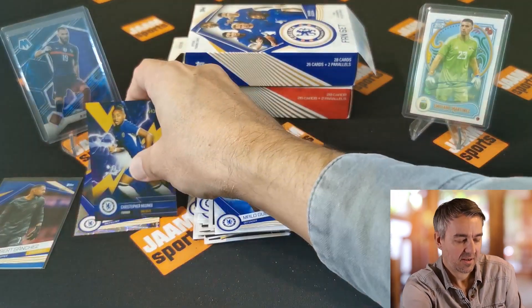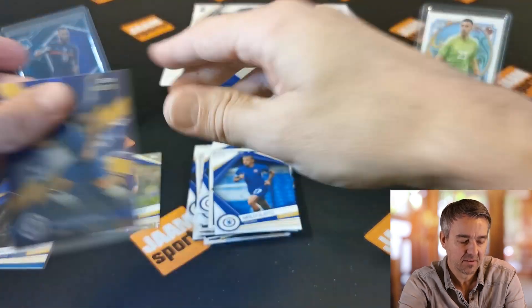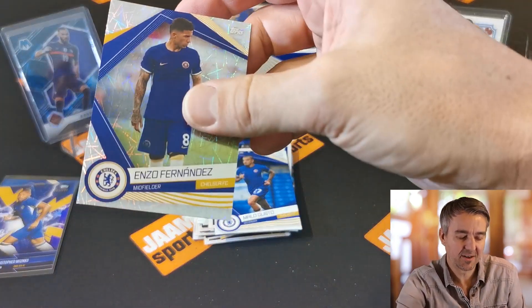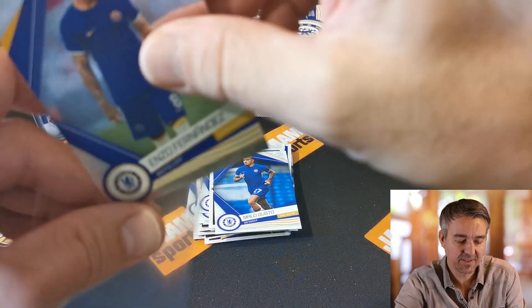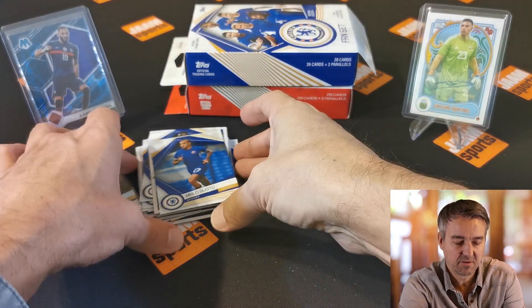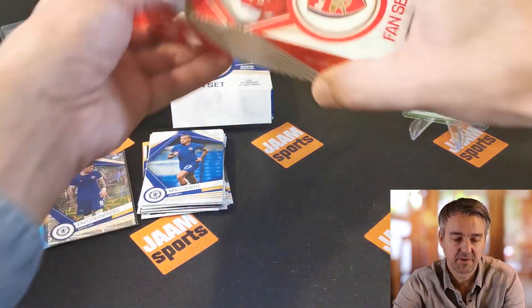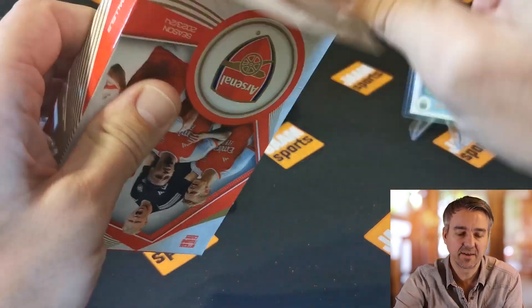So three hits, and then we compare them with the Gunners' hits. Nkunku was nice, and I also liked Enzo Fernandes, but I'm not sure about Robert Sanchez. Let's put them all to the side and now open the Gunners box.